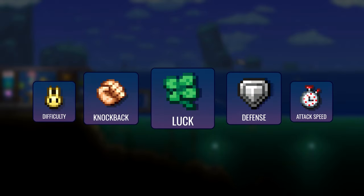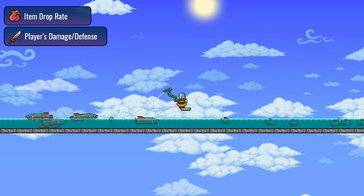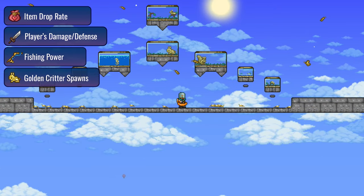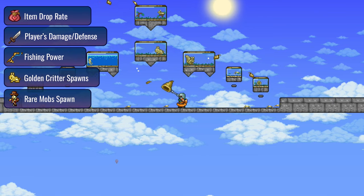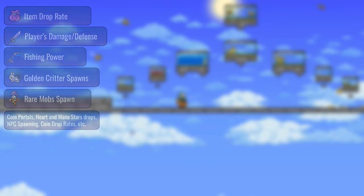Luck is one of the many mechanics in Terraria, and even though it's hidden from the player, it has a significant impact on all your actions. It affects item drop rates, player damage, defense, fishing power, golden critter spawns, rare mobs, and much more. These are just some of the many areas where luck can flex its influence.